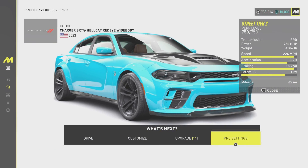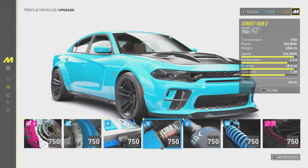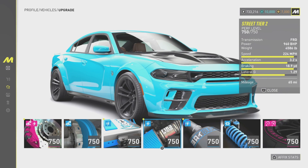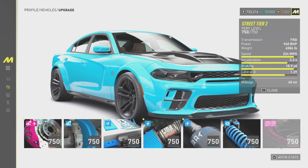So yes, let's go to the pro settings. If you have any of these parts that are less — say they're not blue or higher — you will still get some power. This is a power and nitrous build like I'm saying.